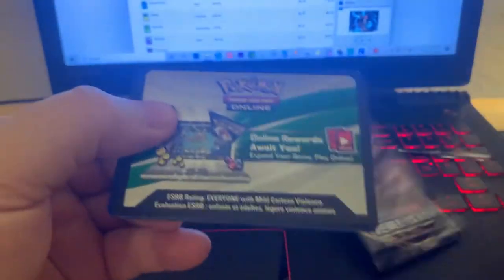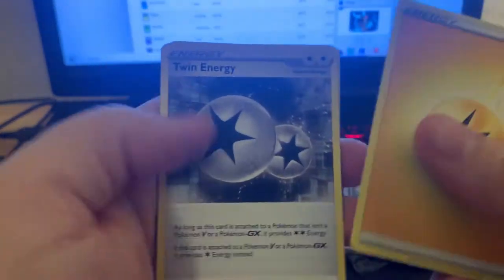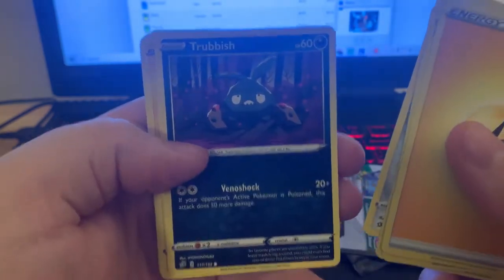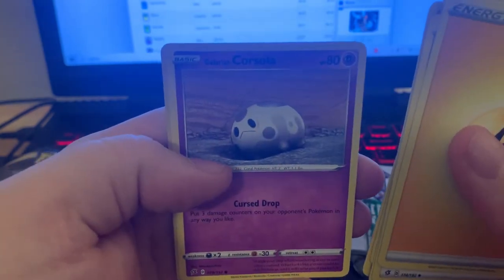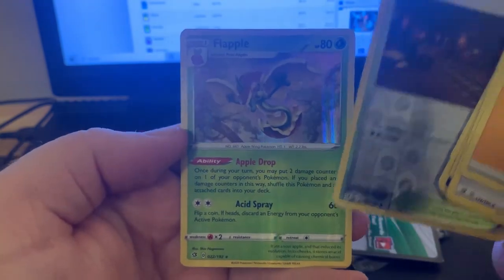Let's go ahead and get it. I know there's a shiny Frostmoth. From pack one we get: Double Energy, Heliolisk, Dual Blade, Trubbish, Helioptyle, Hornedge, Litwick, Galarian Corsola, Galarmine Reverse, and a Hollow Flapple. Cool stuff right there — the Hollow Flapple is pretty neat. We have like a weird blue tint; let's see what happens when I turn that off.